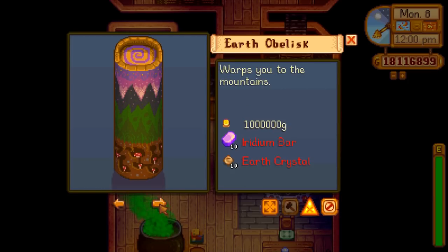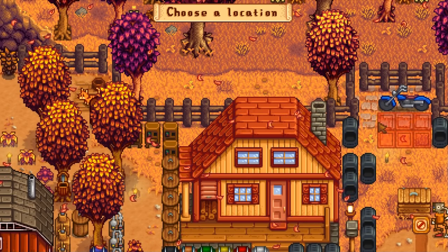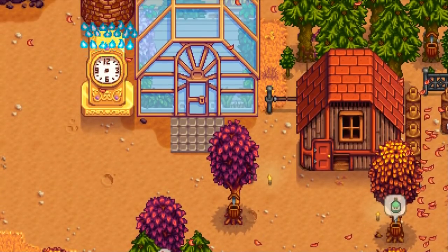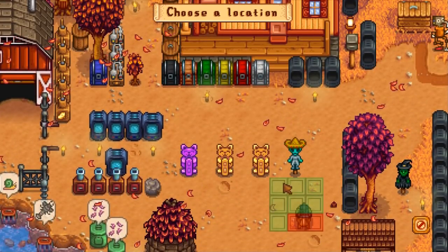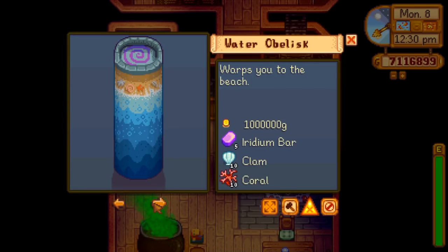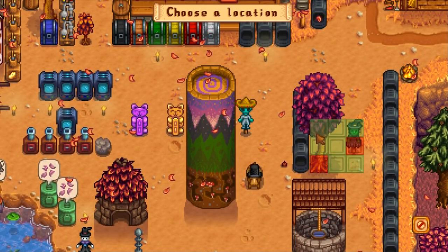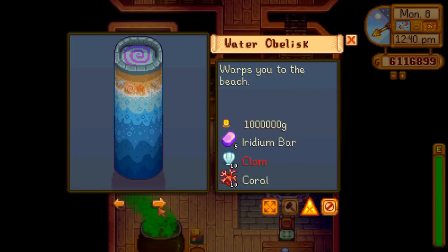We have a bunch of buildings I can get from the wizard. In the interest of completionism, including that golden clock which I can definitely buy right now, I'm gonna get one of each. I'll put it by the greenhouse — a place where I don't need protection from debris, but whatever. I also get the obelisks, allowing me to teleport to places I'm never going, because this is the last video. These are mostly expensive with just money, not so much materials, but you might have wanted to hang on to some of them well ahead of time.